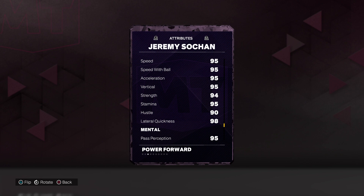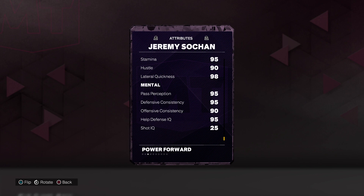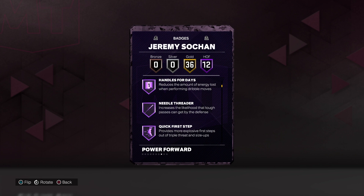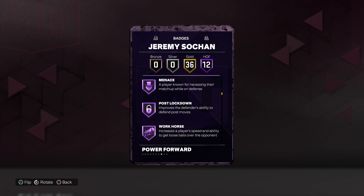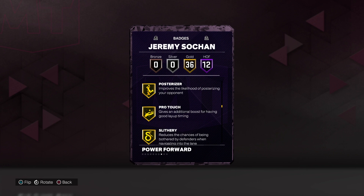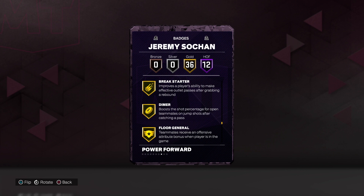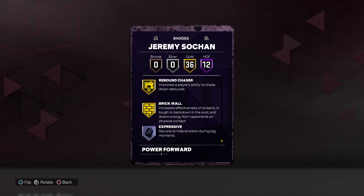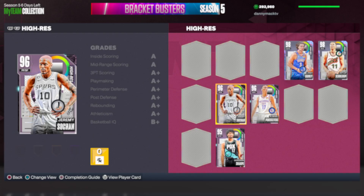95 interior defense, 85 on offensive and defensive rebounding. 95 speed, speed with ball, acceleration, vertical, and stamina. 94 strength, 90 hustle, 98 lateral quickness, 95 and 90 on the mental stuff. 65 on the drive and dunk tendency. 12 Hall of Fame badges: catch and shoot, ankle breaker, clamp breaker, handles for days, needle thread, quick first step, anchor, clamps, glove, menace, post lockdown, and workhorse. 36 gold badges including bully, fast twitch, limitless takeoff, poster riser, silvery, blinders, claymore, dead-eye, limitless range, break starter, general, special delivery, unplugable, vice grip, ankle braces, challenger, chase down artist, interceptor, off-ball pass, pick dodger, pogo stick, rebound chaser, and brick wall.